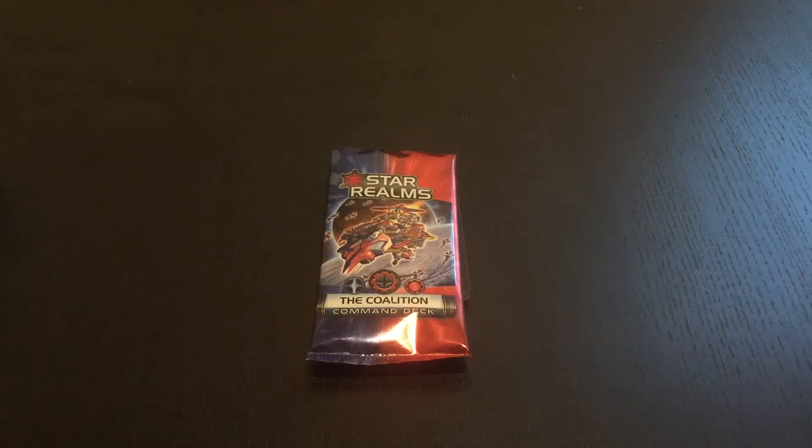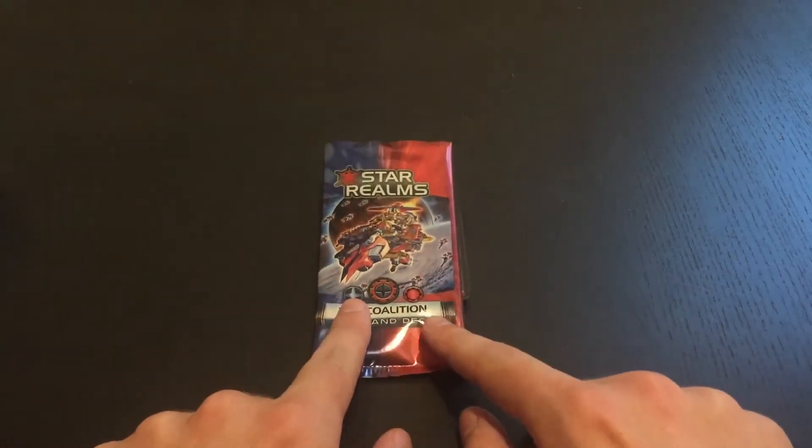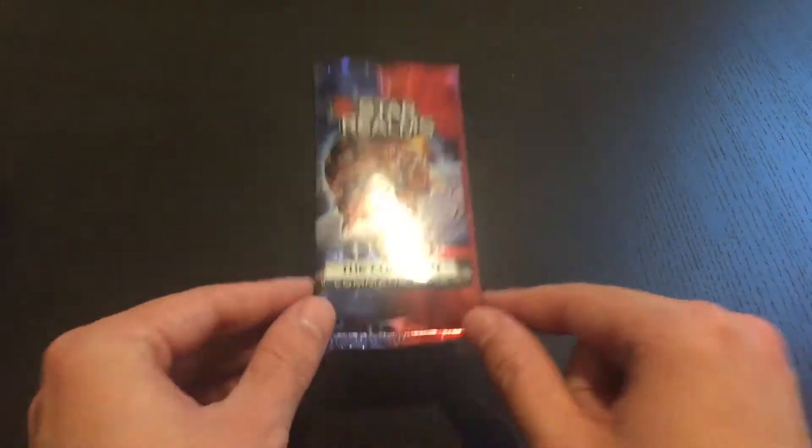Hey everybody, it's Steve. I'm back doing the Star Realms command deck unwrappings — really an unboxing because they're just coming in little packages. This episode we're taking on the Coalition, a command deck hybrid of the Trade Federation and the Machine Cult.